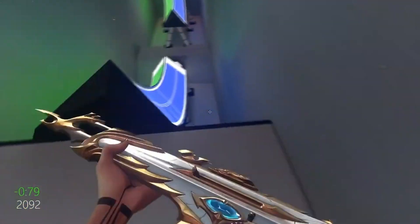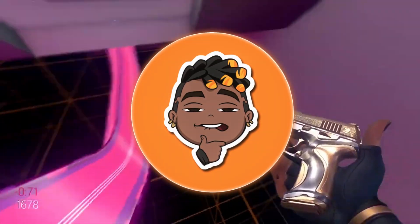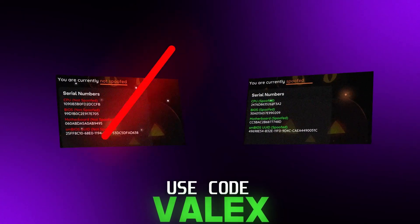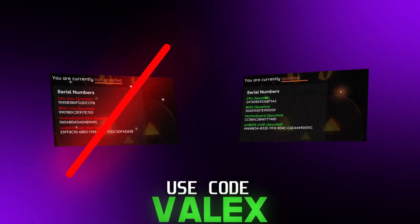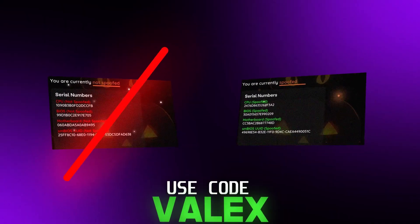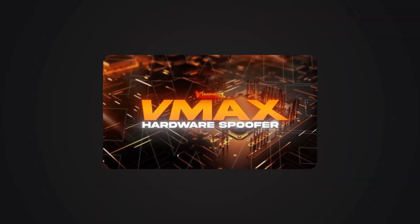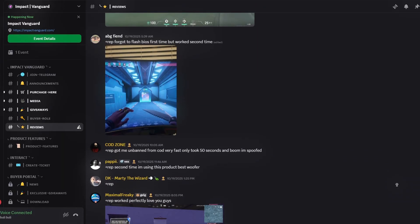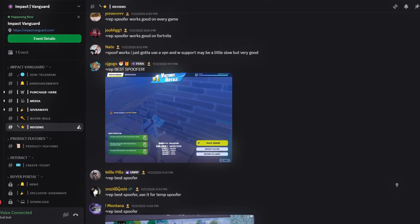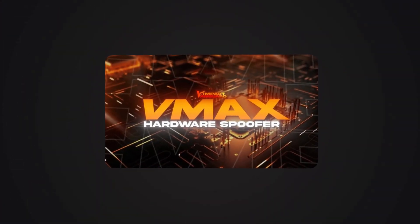I know there are some of you for whom this spoofer has not made the cut — I'm sorry to hear that, I 100% understand. In that case, your best option would be an actual hardware ID spoofer with certified drivers that will get you unbanned guaranteed, which is why I'm getting you guys a 10% discount when checking out Impact Vanguard with code 'valdex.' They are the most reliable ones in the market — the oldest with tons of satisfied customers — and they never disappoint.